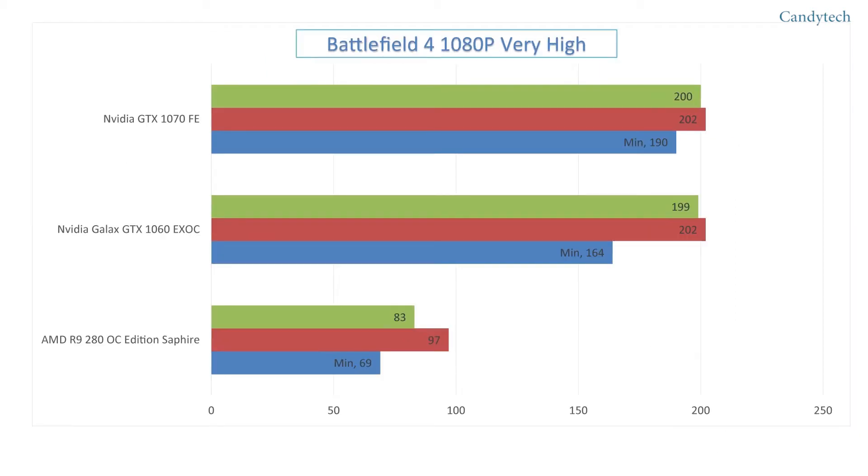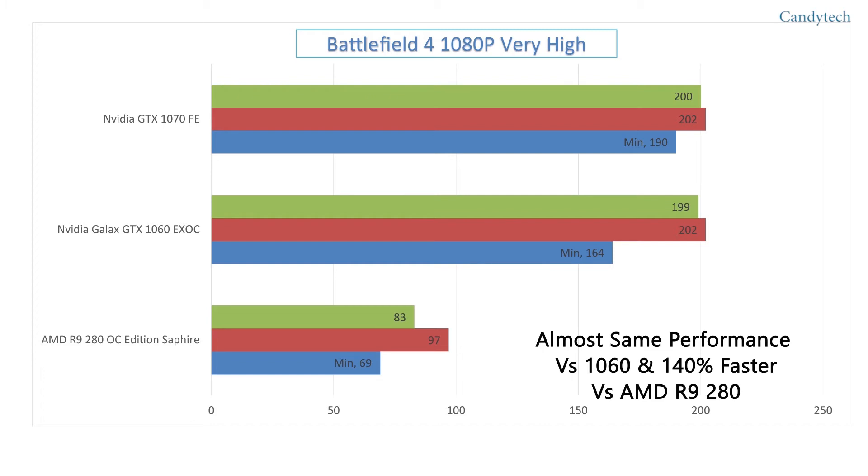Next is Battlefield 4. The game was locked at 200 fps, so performance was comparable for both the GTX 1060 and 1070.